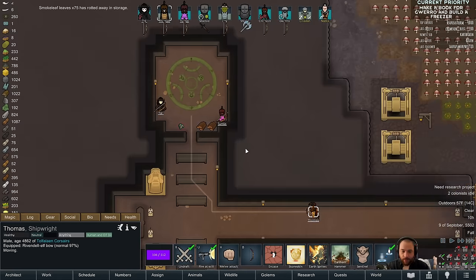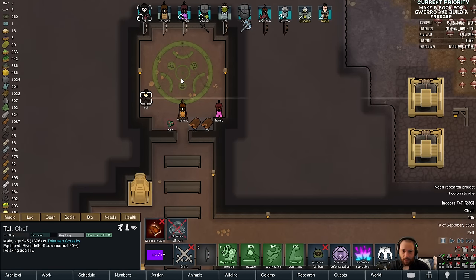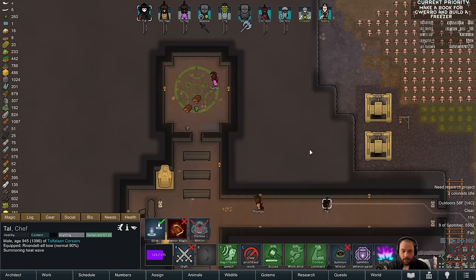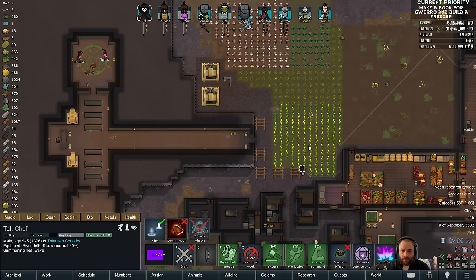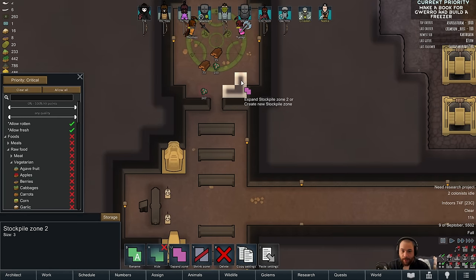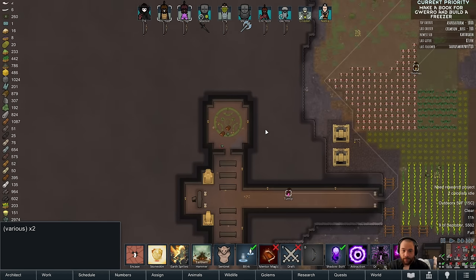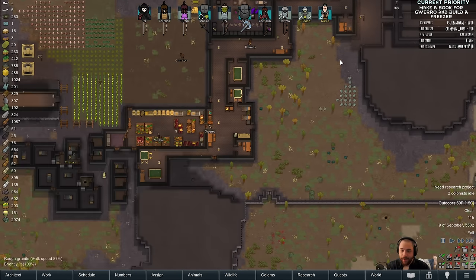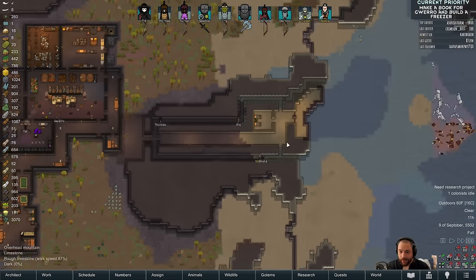Thomas, where did you run off to? Get over here. Wait, now what? What materials are you possibly — wait, it's 200? Yeah, I'm really bad at math. Well, we'll get there eventually. I brought 150 to a 200 cast.